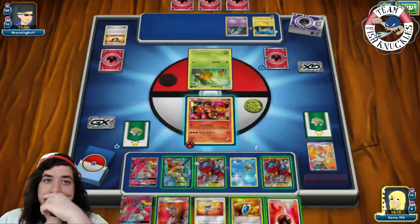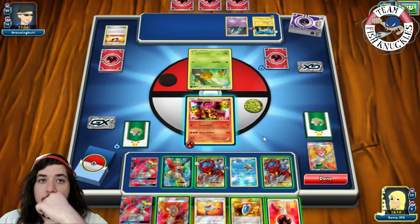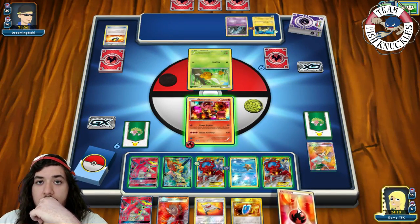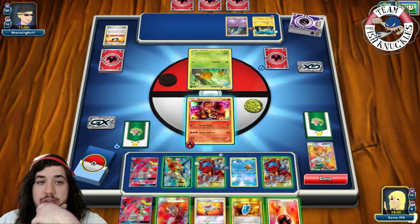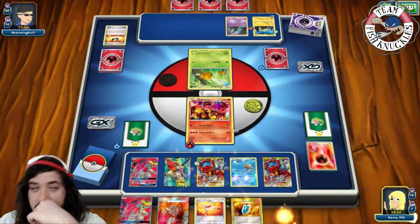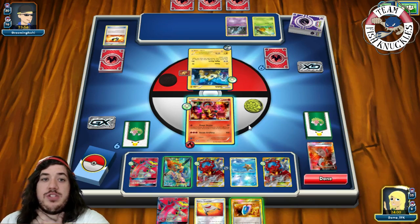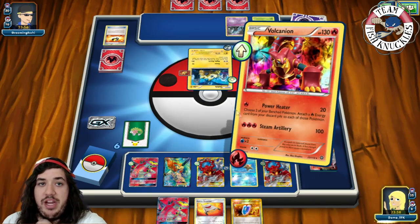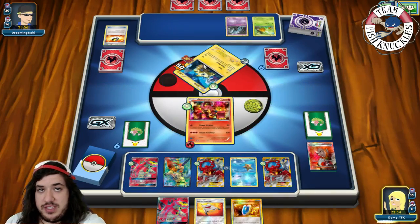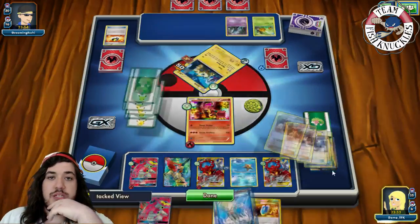We get a Fire Energy, already have 2 in the discard. We Steam Up discarding a Fire Energy, then Lysandre up the Joltik. We use Power Heater for 50 damage, knocking out the Joltik and removing the DCE, which is the better play. We put energy on 2 benched Pokémon. We get a Colress from prizes, going down to 5 Prize cards.